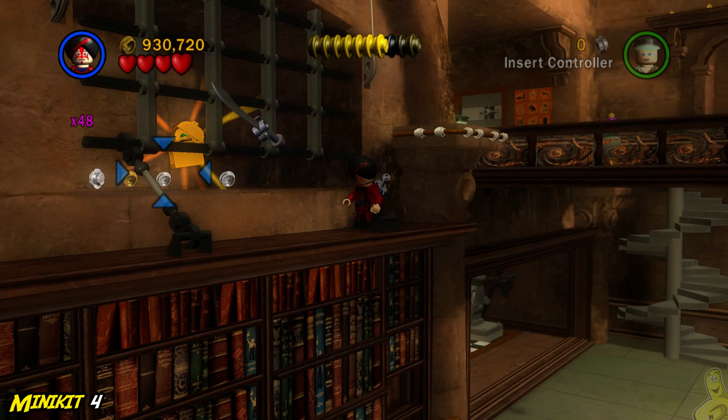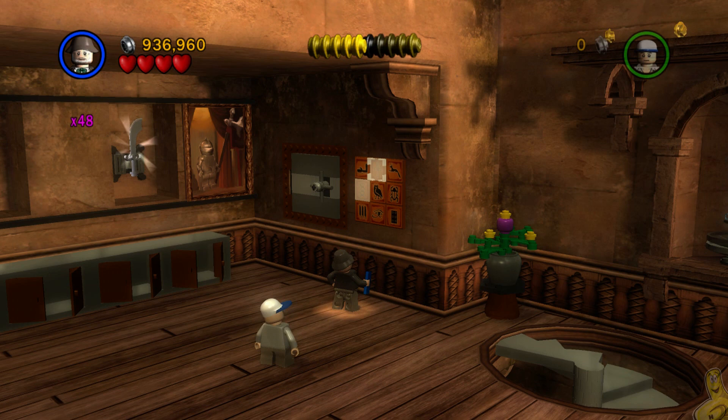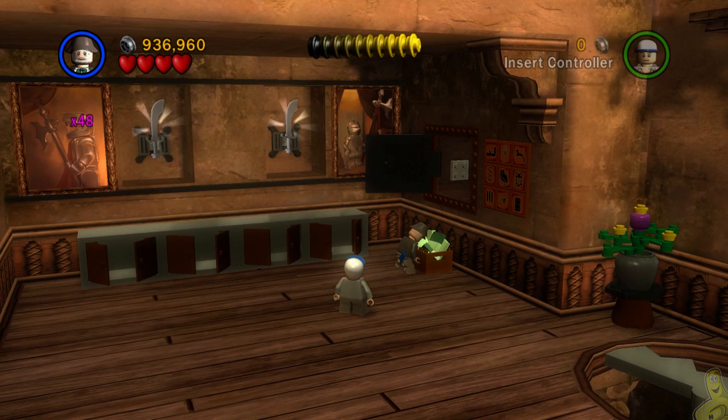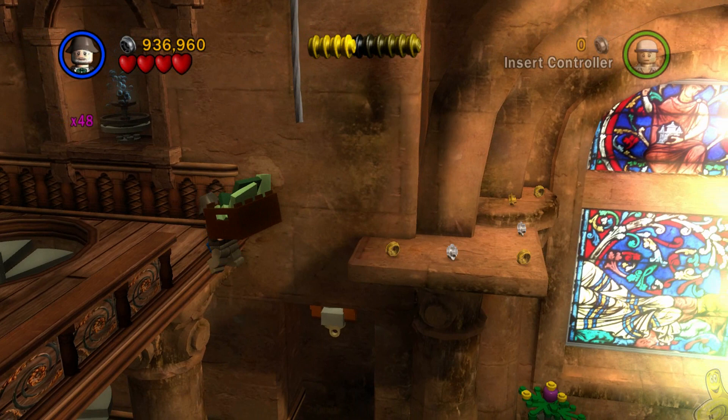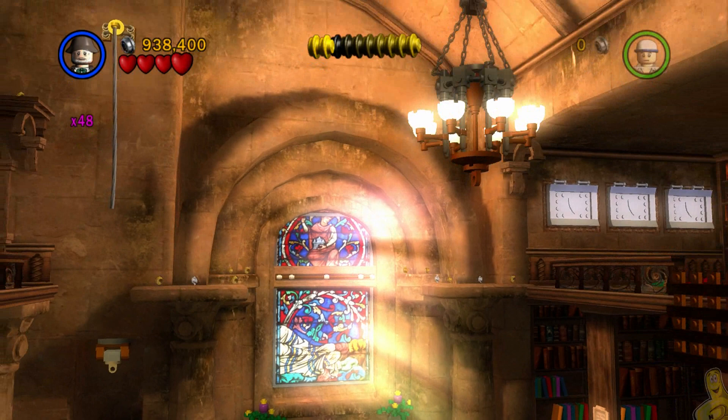Up top, switch to a thuggy character since they have swords — if you don't have one, there should be swords on the back wall from the puzzle we solved below. We have another hieroglyphic puzzle here, so switch to your academic character and play a quick game of memory to reveal the old box. Take it, drop it down below — I find the ledge easier to drop off — put it in place and build it all up. The X will officially mark the spot.